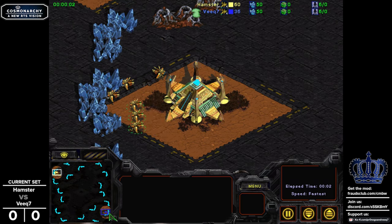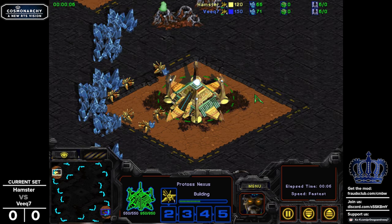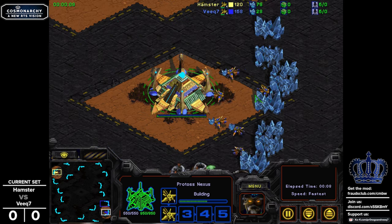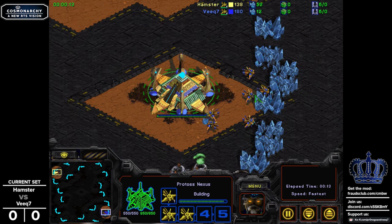Let's take a look at Hamster in the top left and Veek7 in the bottom right. Wait - Veek is Protoss. This is PvP. I was misled. I just kind of assumed Veek would be practicing his Zerg, but I guess he wants to check out some Protoss behavior instead.